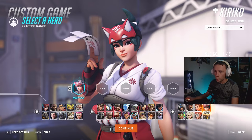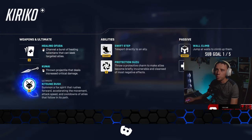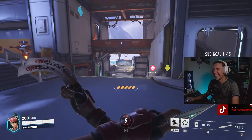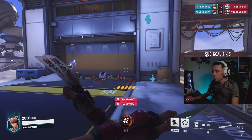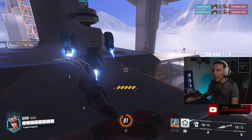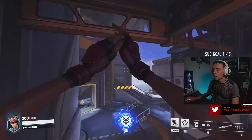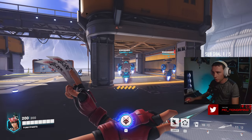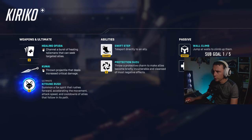If I had to sum up Kiriko in one word, it'd be uwu. The ability is like - here, I have some cards. Channel burst of healing talismans that can seek targeted allies. That immediately makes more sense. Oh, we can directly target - okay, I take it back. That feels a little slow and the damage isn't great. But that instant teleport helps - though it sucks for going anywhere other than to allies. You can climb up walls! You can cancel how much you're sending out. The amount of healing I'm actually giving to these friendly bots is huge.